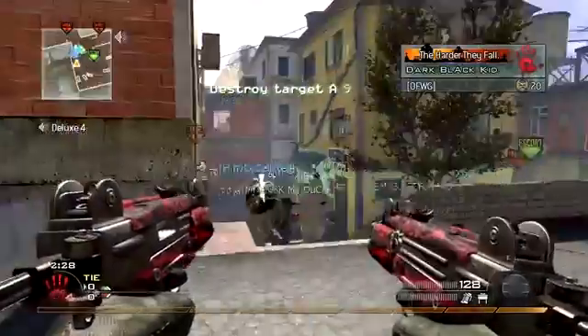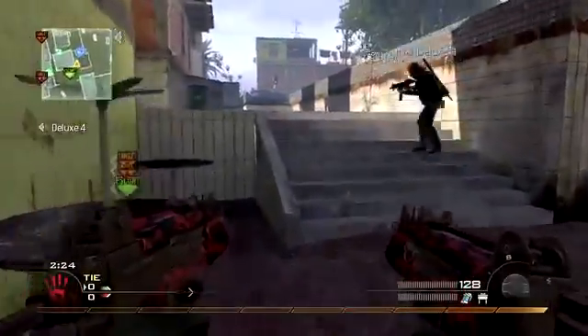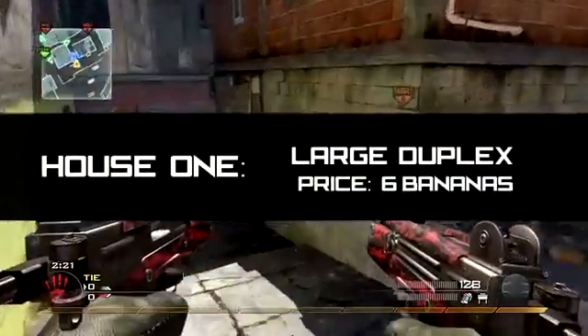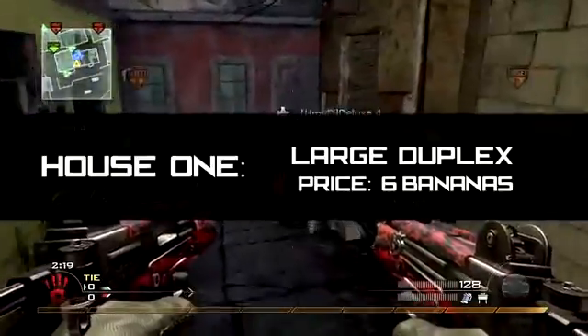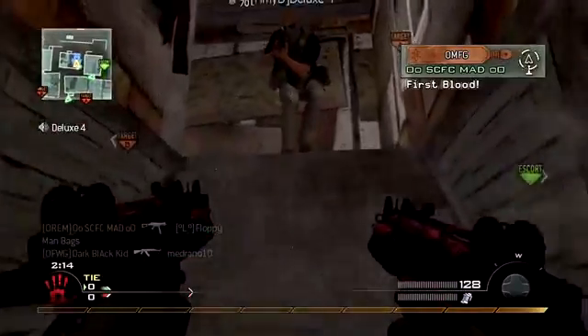Hello ladies and gentlemen, this is White Boy! Nah, I'm just playing. This is your real estate agent and what we're going to be doing today is we're going to be coming upstairs and we're going to look at this nice little duplex right here. First, we've got to set down our little alarm system in case someone walks in while we are showing this house off.